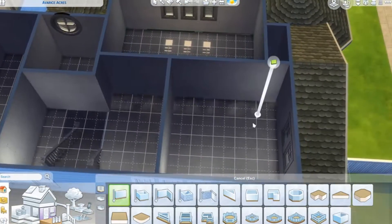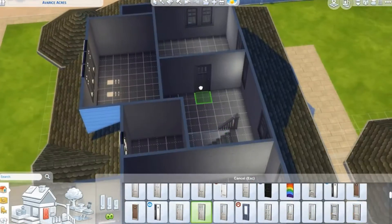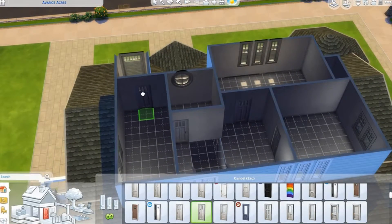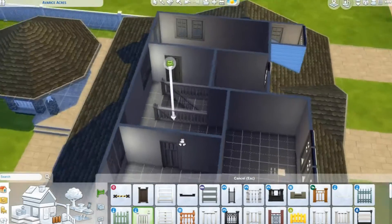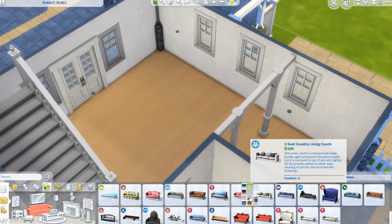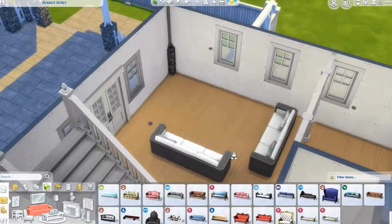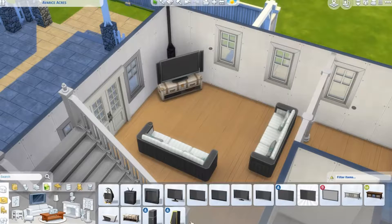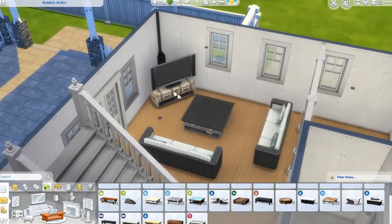You can see how small the upstairs actually is — just a few rooms and a bathroom up here. But if you're only playing with a few Sims, all you need upstairs is the bathroom and some bedrooms. I'm using some of the Strangerville banisters and fun stuff like that, which is one of the reasons I wanted to do a more traditional build — I actually haven't used them properly in a build yet.